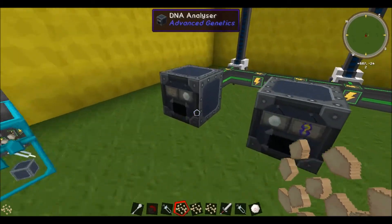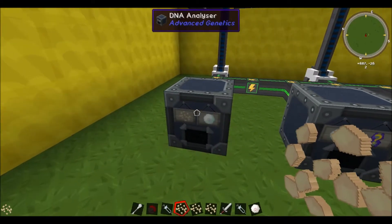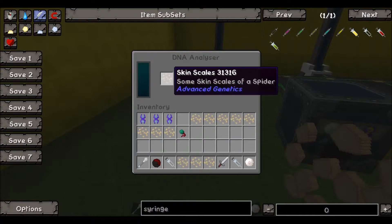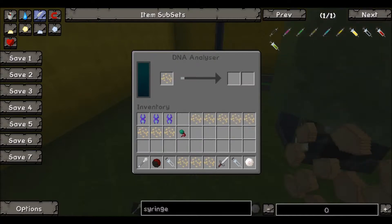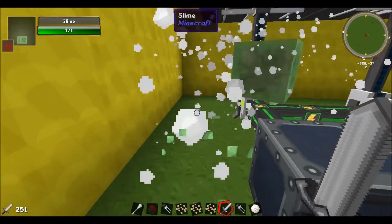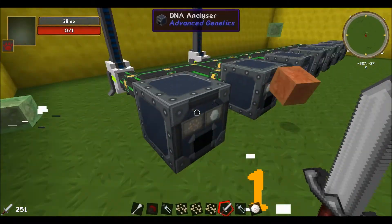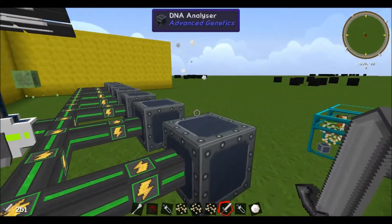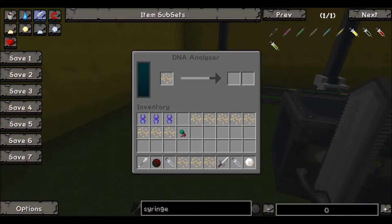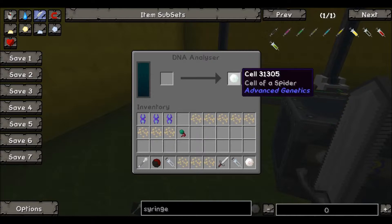Once you have the skin scales, come over to the first machine — the DNA Analyzer — and put the skin scales in here and let it run its course. This one can actually take a while; I think it's the slowest of all the machines. Once this is done running, you take the final product here, which is a cell — in this case, a cell of a spider.